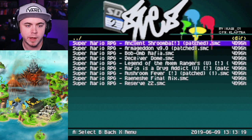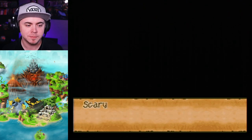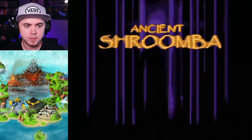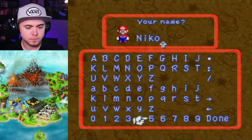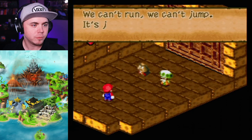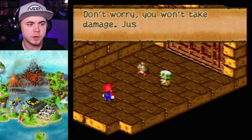Starting off, we're gonna jump into Ancient Shroombo. A lot of these ROM hacks have custom title screens and intros, so we have one right here. I can't read that — it's going too fast. You're gonna have to pause it if you want to see that. Something's sealed away. I like the darker palette on this. It looks cool. We're in what looks like Balom's temple.